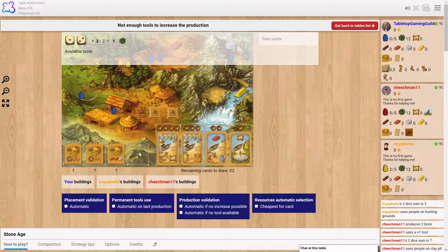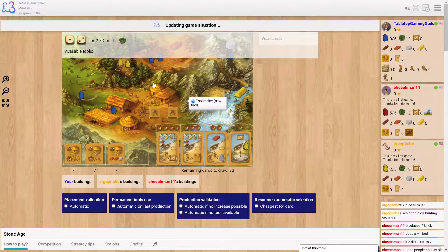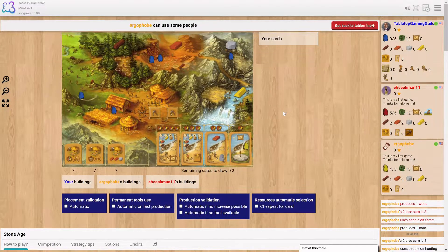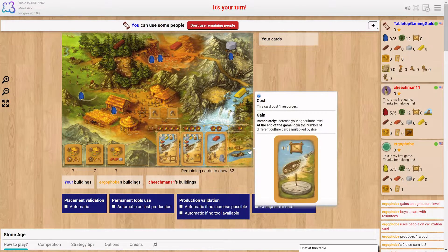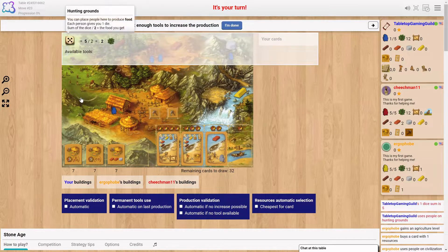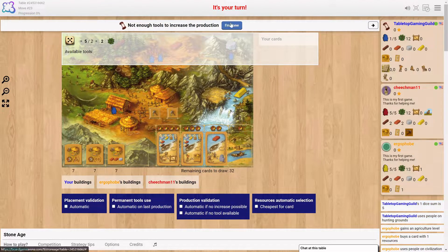You got two guys who rolled a three — your hunters are superb. I rolled a one again. It doesn't matter, you got your one wood that you needed to do your thing, which is an amazing card. Look, I rolled better than you with one die! You did.